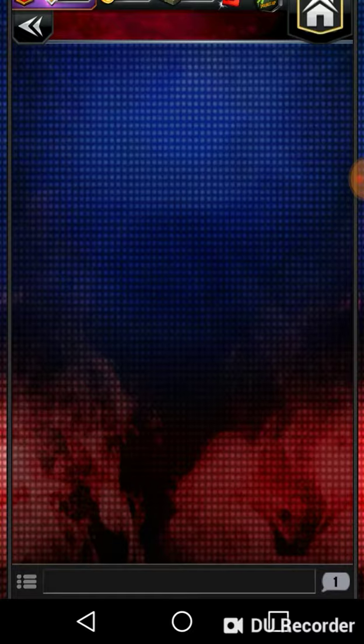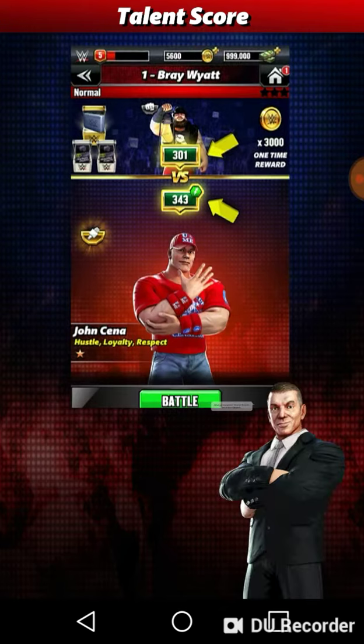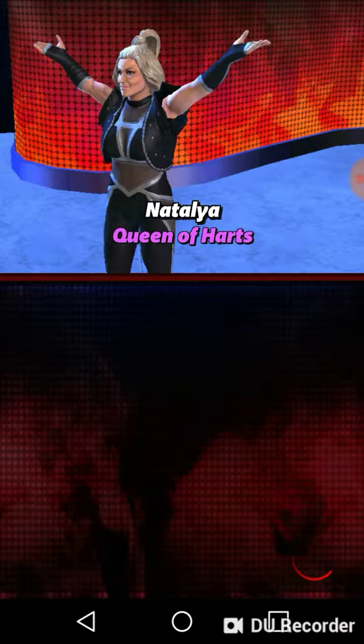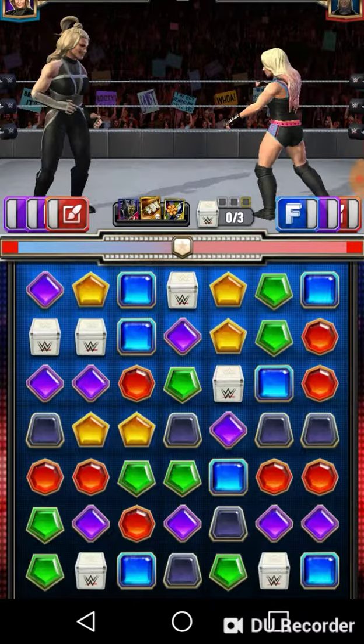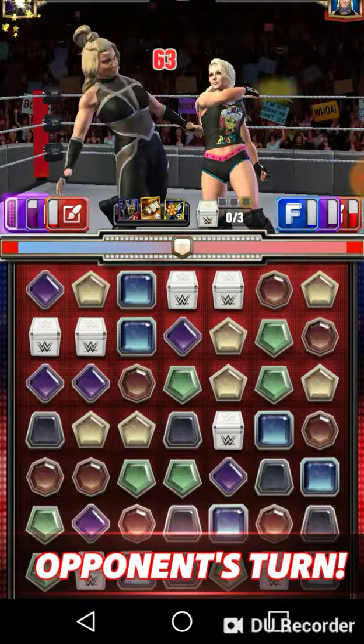Go into battle. A very important strategy is that you get both purples set up. Natalia is facing Lexa Bliss. I forgot to mention — you have Woods as the trainer for her, which I'll show after this match. That is important because it allows you to get your purple matches faster.